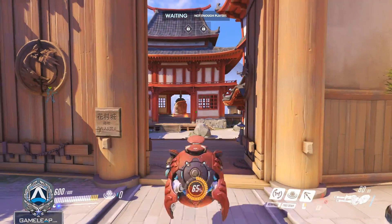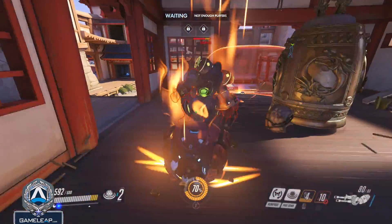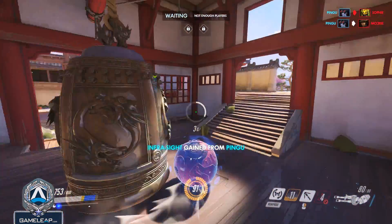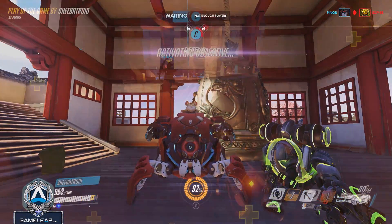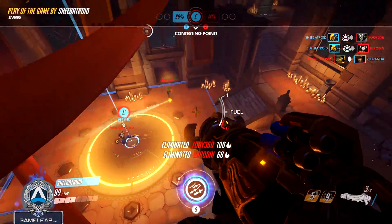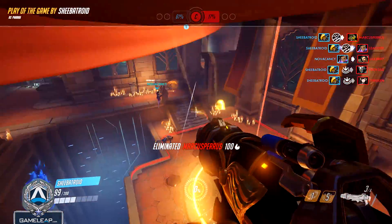Another option is Boops. Lucio, Ball, and Pharah can all boop enemies behind the shield to knock portions of the bunker composition away — preferably off high ground onto low ground where they can't reposition with their team easily. This segmentation of the team creates opportunities to kill them off piecemeal and weaken the bunker composition so you can engage a little bit easier.